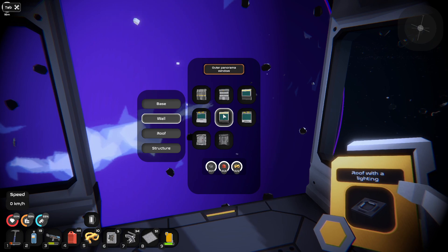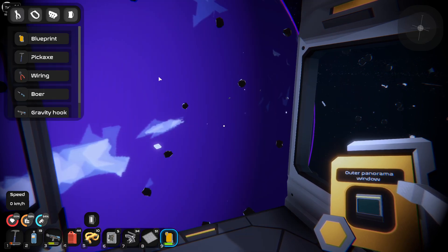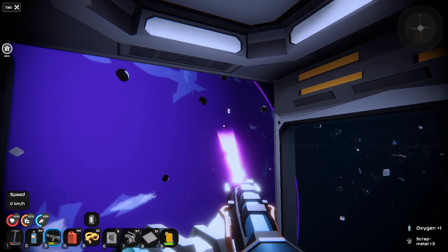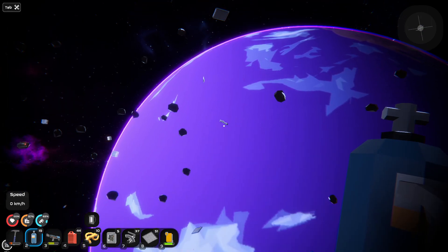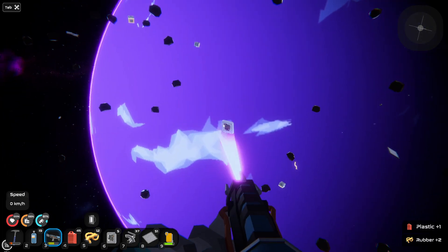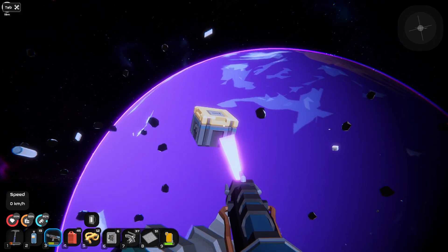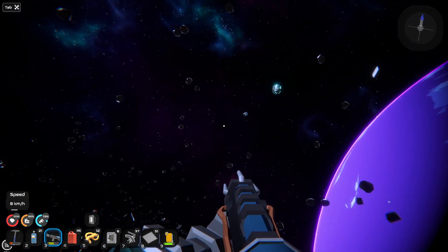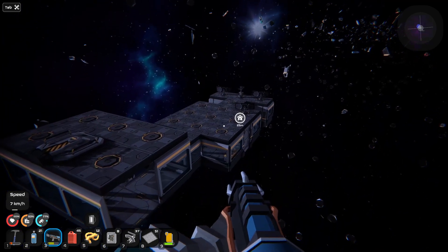We want some wall and a panoramic window. And now we need some more rubber as always. Oh, we've got oxygen, that's good. I thought I was standing inside my ship — and no, I'm not. My ship is floating away without me. How rude. I built you and you just leave me stranded.